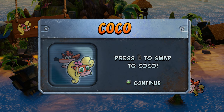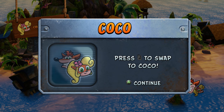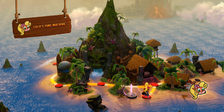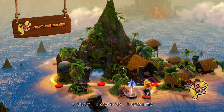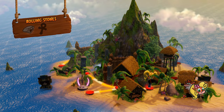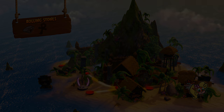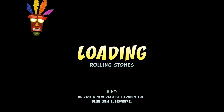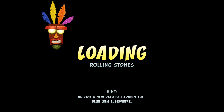Now I'm Coco — she's got that little laptop down there. We might as well play at least one level as Coco. Rolling Stones — that's the name of the level. I might get copystriked by the Rolling Stones for that.